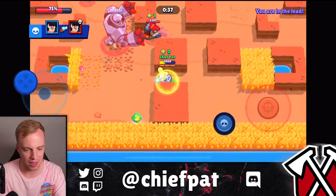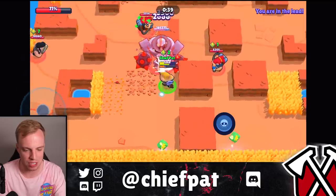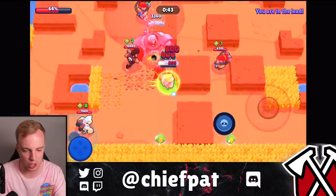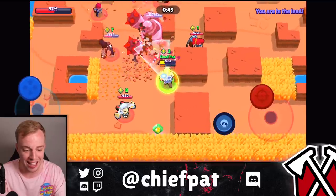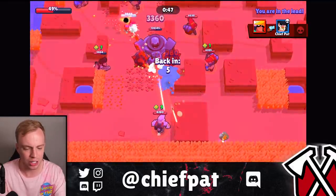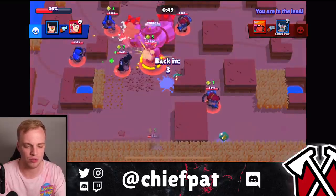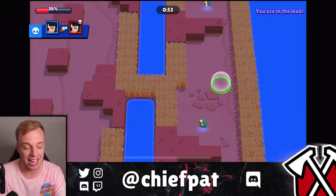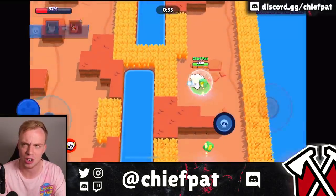I'm going to heal up real quick before getting right back onto that bot. We're back up to 4,000 HP, which means we can get up close to this robot and keep working it around. Hopefully Bull doesn't go for us and goes for the robot instead — seven power cubes on that Bull. As Bull you're going to die a lot, so maybe not the most value in going for those power cubes.